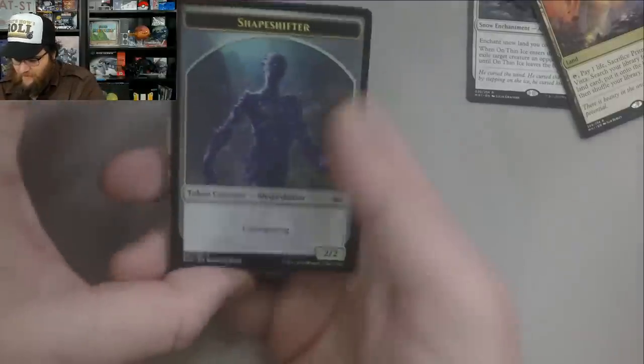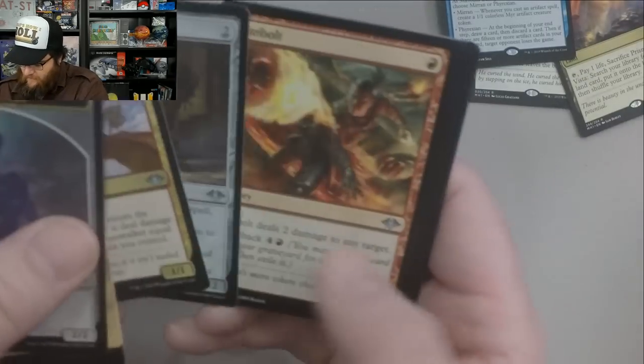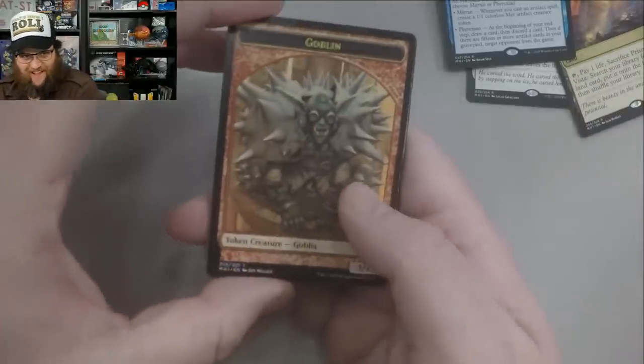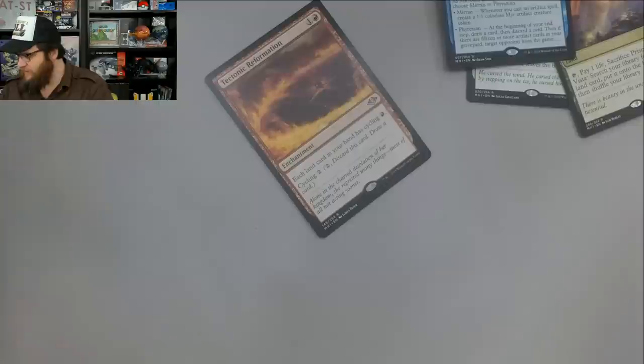All right, here we go. Foil Soulstrike Technique and Mirrodin Besieged. Last pack — will we pull it off? Signs point to no. Still a solid box though. The rare is not Wrenn and Six or Urza Lord Artificer — it is Tectonic Reformation. Throat Seeker. And still, very good box I would say. Our foil rare wasn't very good, but we hit almost all of the big money rares.